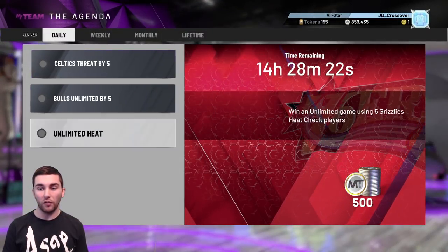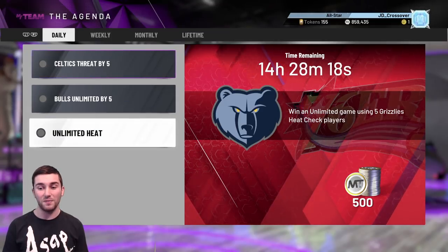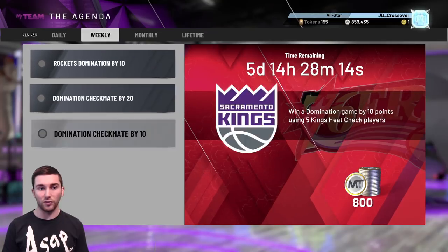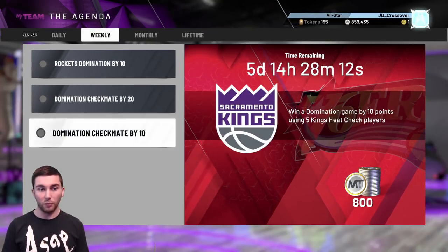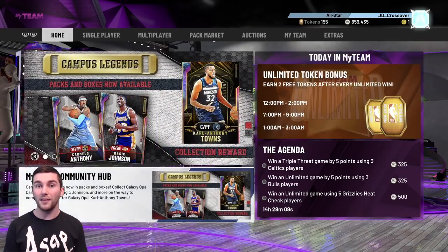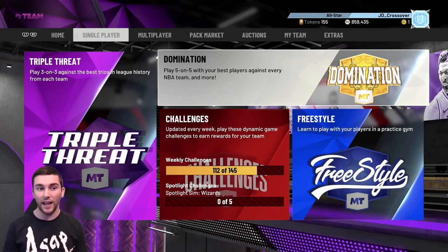On the agenda: we've got one Triple Threat Offline and then two Unlimiteds. One of the Unlimiteds is only for 325 MT which is really poor, the other for 500 which isn't too bad. And then we've got three dominations we got from Weekly Objectives yesterday, which I'll probably get through - maybe all three of them by the end of the week because we haven't done any more spotlight sims just yet.